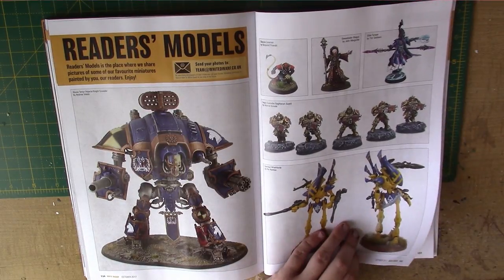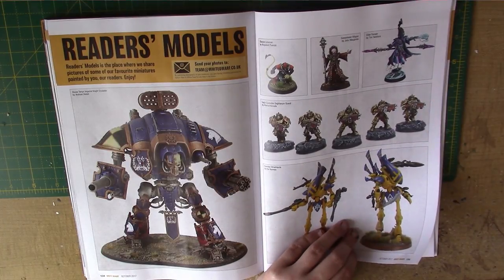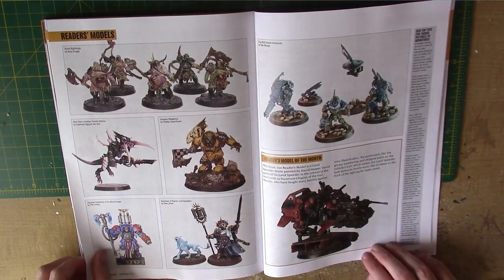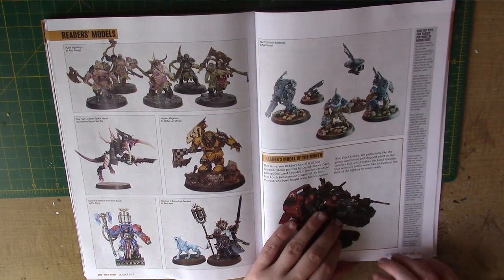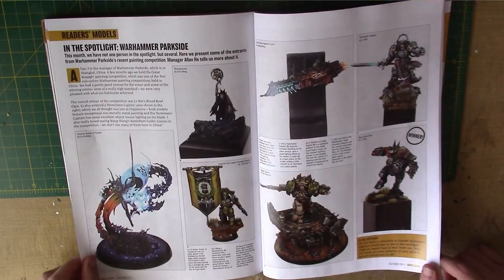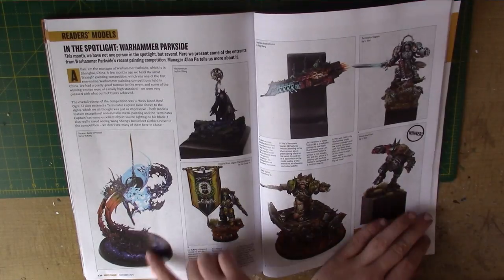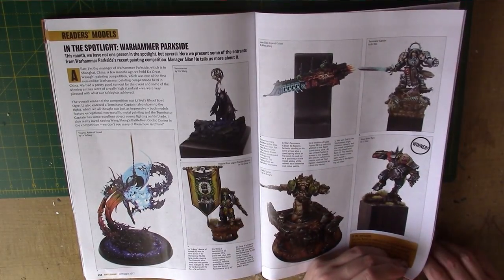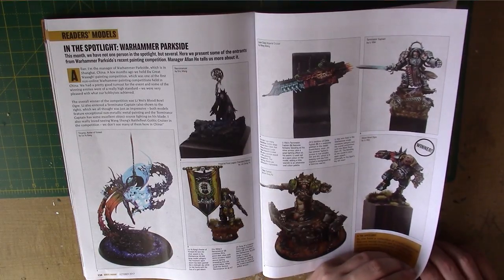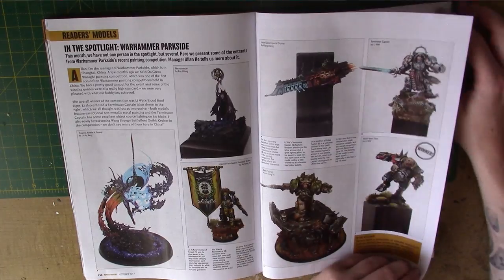We have Reader's Models — absolutely love the Vithar Seer, I think that's incredible. Very rarely do we get disappointed by this section. And then we have a Spotlight — love the work on that, the colours are amazing. Might have to steal that idea. I'd like to see a Battlefleet Gothic ship as well.